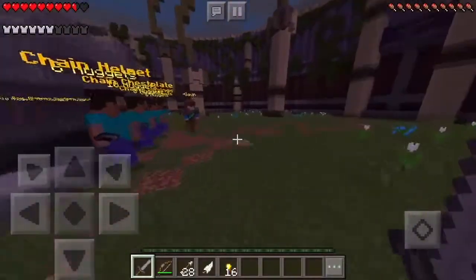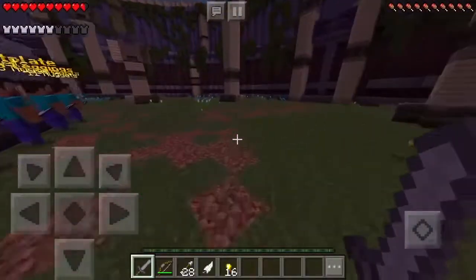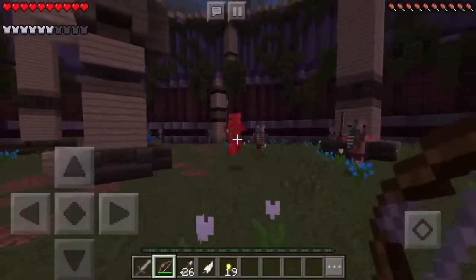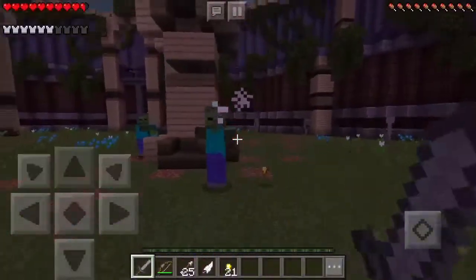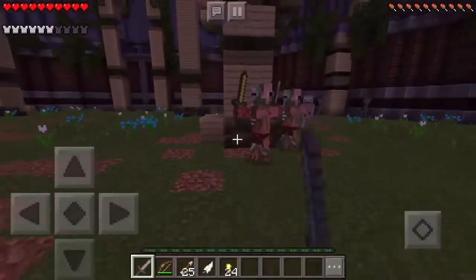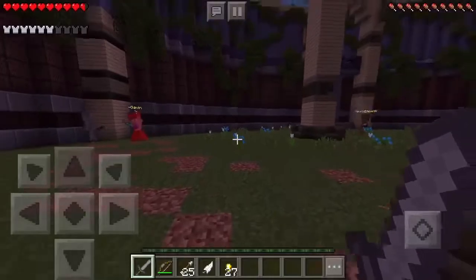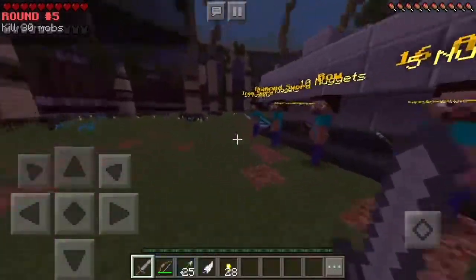27 mobs remaining — maybe they just haven't spawned yet. We're doing pretty good. Did the game break? I see no mobs. Free gold — I'll just go around and pick it all up. We have a bow so let's no-scope some of these fools. They're getting stronger. We definitely need a diamond sword to keep up. Round five just started — only 30 mobs, which is less than before. That's never good.